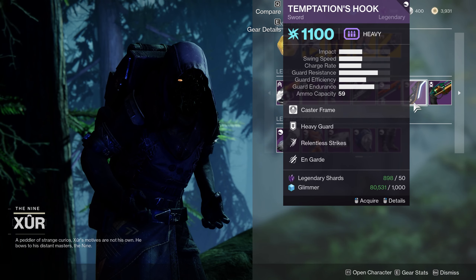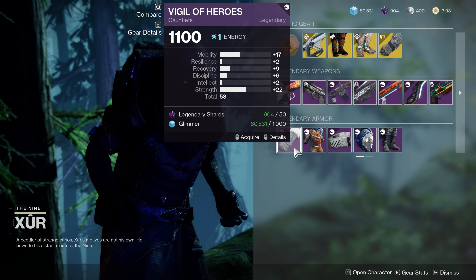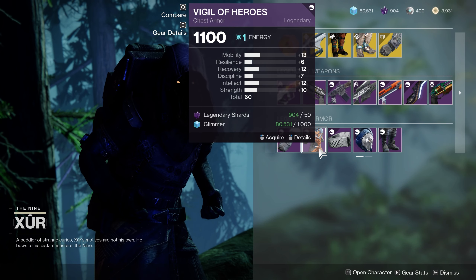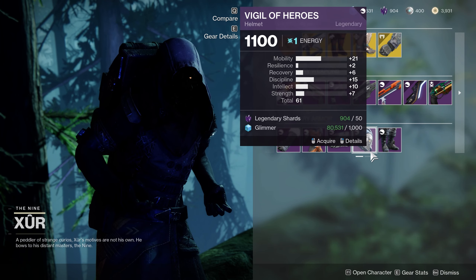Now let's go over any standout legendary armor for each class. As you can see in the background footage, it seems like Xur wanted to sell garbage to Warlocks this week. None of the armor pieces have any decent stat rolls on them. Sure, you have a few pieces in the 60s, but you don't have any good spiky stat distributions.